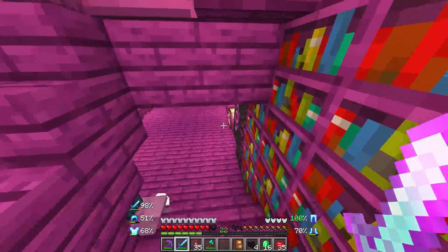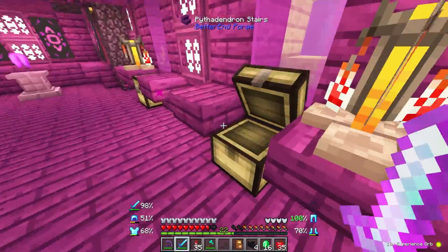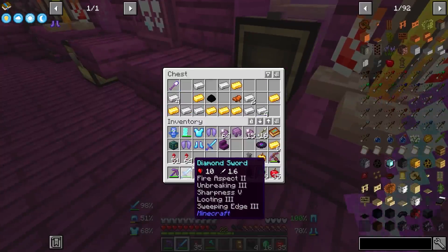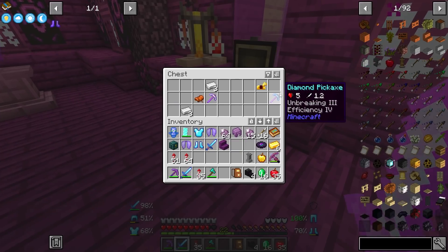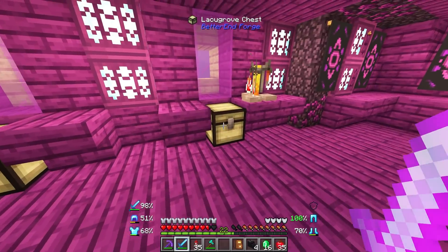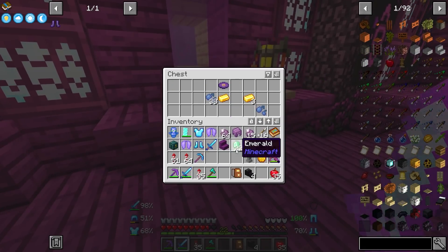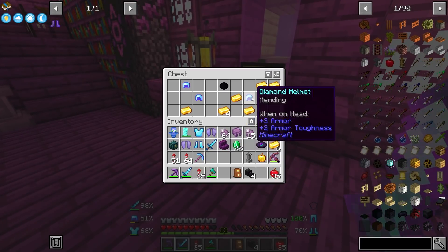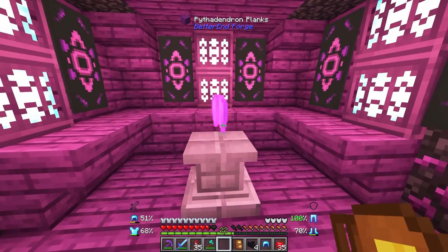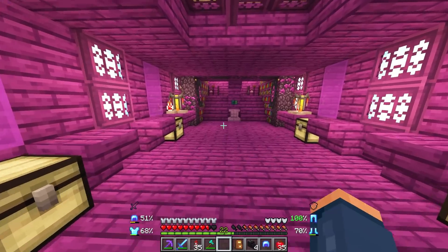I also didn't know these are barrels — there could be stuff in those. I didn't realize. Wow, sharpness and mending! Oh, that's an incredibly good thing. Breaking 3 and Efficiency 4 — there's such good stuff here. Mending on the helmet. Oh my goodness. This loot is ridiculous.